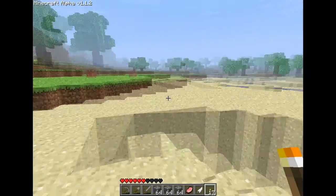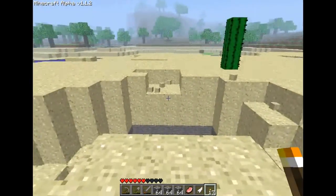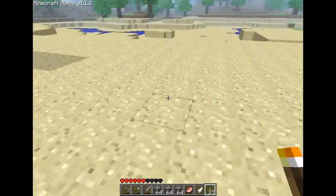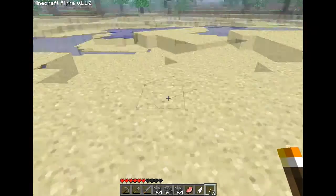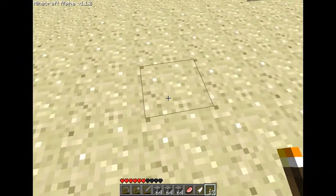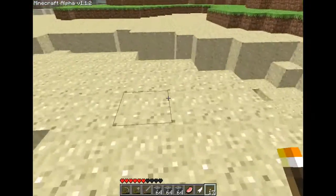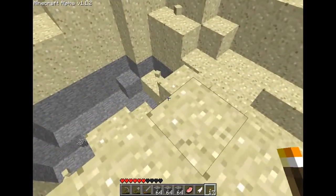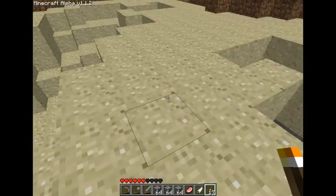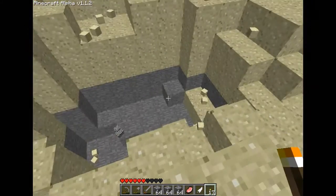Now we're in the middle of what looks like the desert or beach. I heard a spider, and basically like any other person would do, I started digging. I basically collapsed the entire area and fell with it. But I killed the spiders by burying them in sand. I happened to get two strings, which is used for making a bow and arrow. So that was good.